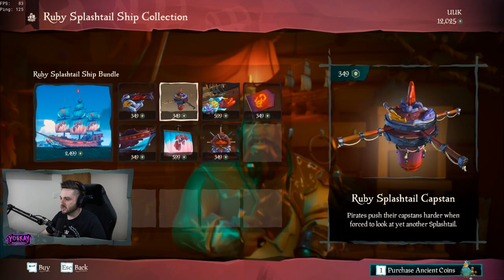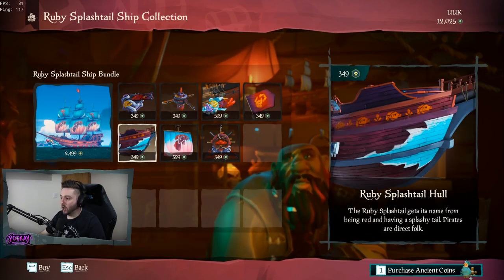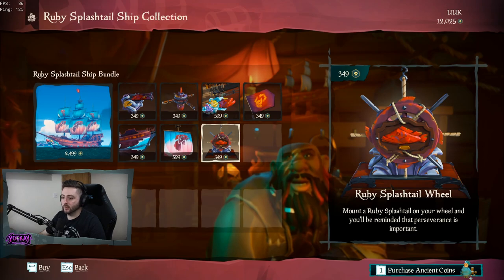We've got the cannons, the capstan, the standard figurehead, flag, hull — which is actually sick looking — Ruby Splashtail standard seals, along with the Ruby Splashtail wig.